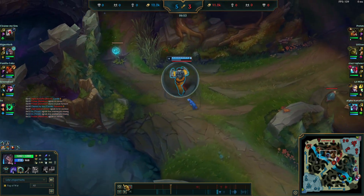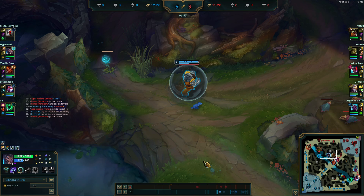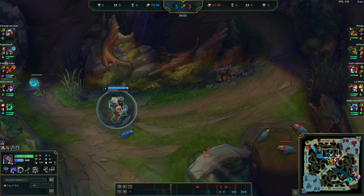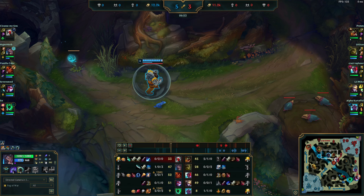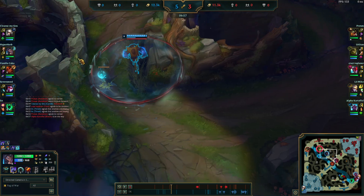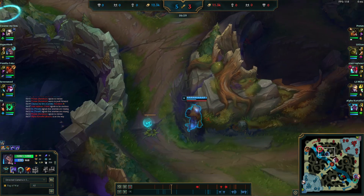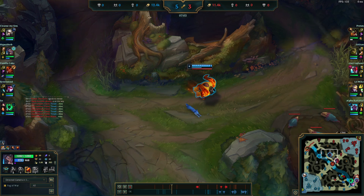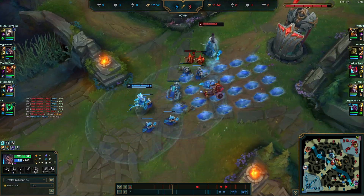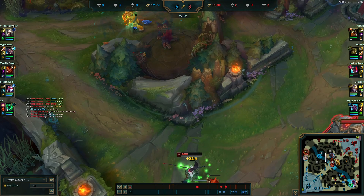This is also interesting: I see his chickens are up, CS is at 28 — this is a full clear. He hasn't taken a camp for a while. He's either going to walk here into this bush to check if I'm doing this camp — at which point I could try to 1v1 him — or I just walk here and take it and leave. It really depends on what you want to do. I'm always someone who plays too greedy, which is probably why I'm hardstuck in mid-Master.